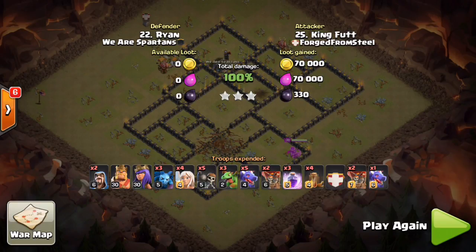He still has a bunch of dragons up and his Archer Queen ability in the bag, and he ended up completely wrecking this offset air defense base. Really good job to King Foot — he's been doing this attack for a while now and had a war recap where he also used a queen walk mass drag attack. It's been proven to be very effective.